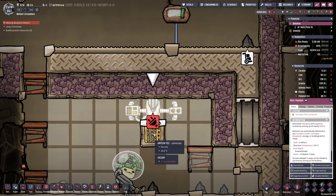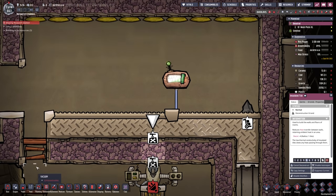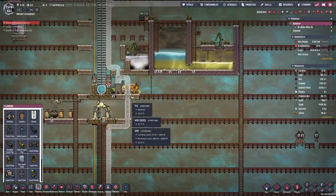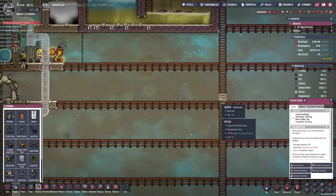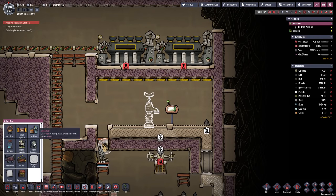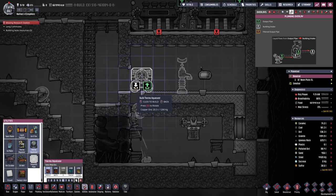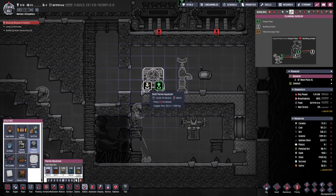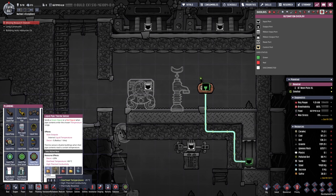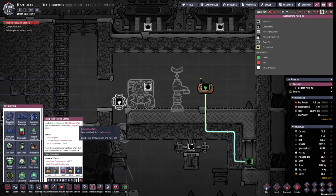I'm going to need to drop a liquid on top of this airflow tile — that is going to be important. So we will have to dig our way in here and possibly set up another bottle emptier. I hope I still have some oil left — yes, indeed I do. We're just going to need a couple of grams. Next up, we can already think about the thermo aqua tuner that is going to cool down the auto sweeper as well as the two steam turbines. I want this to be on the left side more or less, and of course we're going to go with the usual setup. We want a liquid pipe thermosensor, built out of iron, and we also want to hook it up directly with the automation wire.